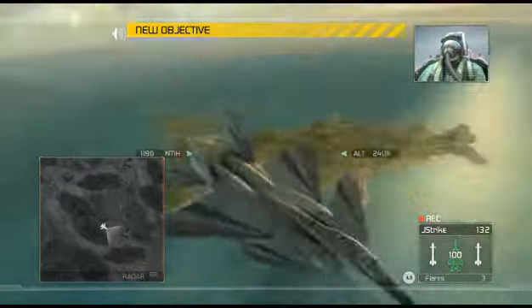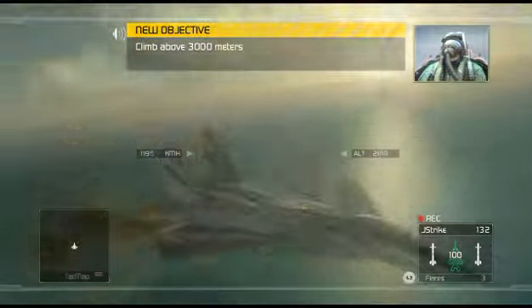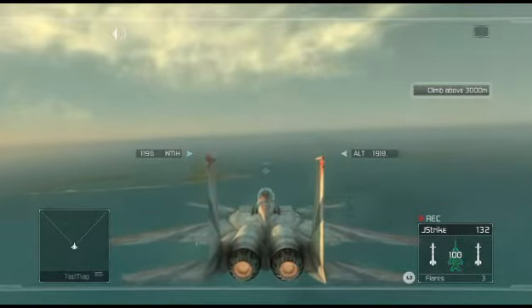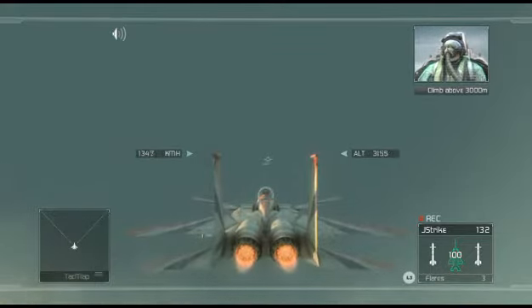Before we can disengage the alpha limiter, we need to gain some altitude. I don't want you stalling out close to the deck and turning us into barbecue. Pull into a climb and grab some sky. When we reach safe altitude, we'll go over disengaging the limiter.